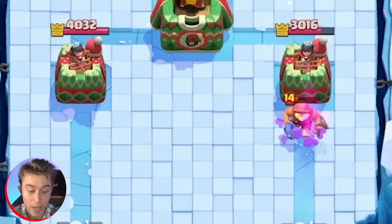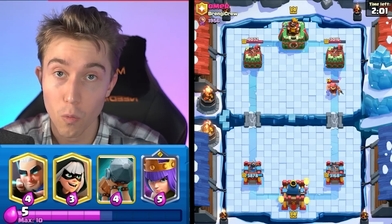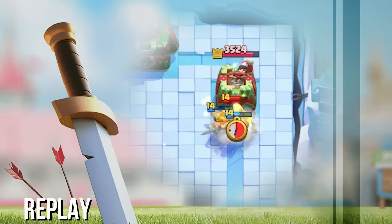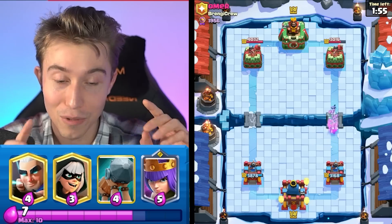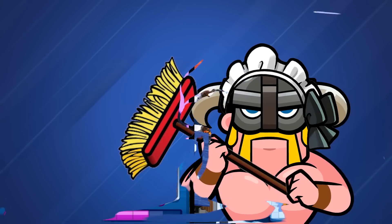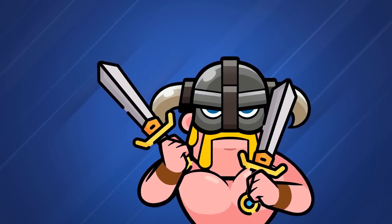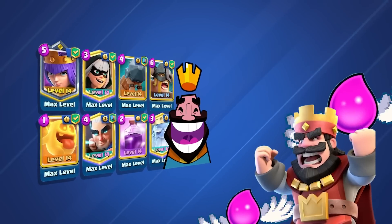Those are like one-quarter HP Elite Barbarians and they melted a quarter of his tower. That doesn't make any sense to me, but I'll take it. Elite Barbarians are extremely good on defense-to-offense conversion if your opponent doesn't have enough Elixir to defend, and that's what this deck does so well — it baits out a lot of your opponent's Elixir.